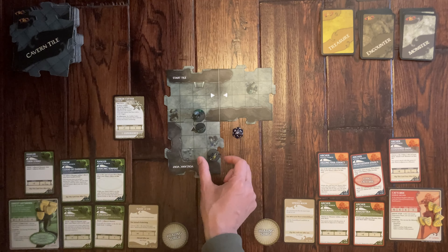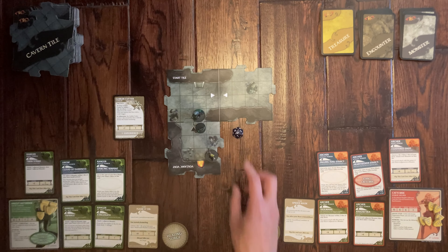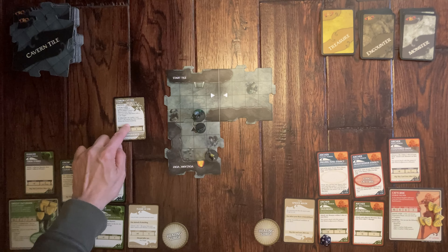She attacks the Goblin Cutter. As an archer shooting at range she gets a plus six to her roll, and with her chosen stance she'd do additional damage — but he only has one health. She rolls a three, giving a nine total, which unfortunately misses. If she had the other stance it would have been a twelve and she could have got him.